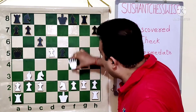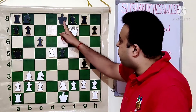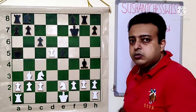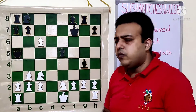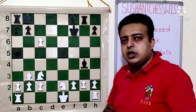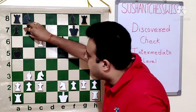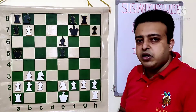White comes with queen f7 check, forcing the king to take the queen. If the king comes to d8, then white can just play queen g8. So king f7, and now comes d×c check. At first it looks like white had sacrificed the queen for just a pawn and maybe he can get bishop g8. But of course he is not interested in bishop g8 — he is sacrificing the queen. Soon after the move bishop e6 blocking the check, white plays cd7.